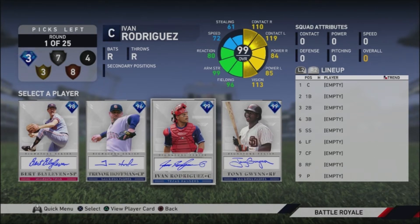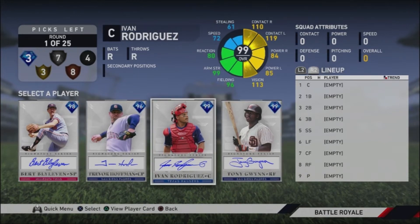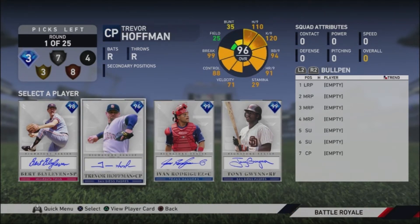There are certain positions that provide better picks at certain levels. Whenever you're drafting, you always want to be drafting for power. Battle Royale is all about power — you want to have power in your lineup. Yes, speed helps, a guy like Tony Gwynn wouldn't be too bad, but you always want to try to have the most power possible. Battle Royale is a three-inning game, so you need guys that can get you a run with one swing of the bat.